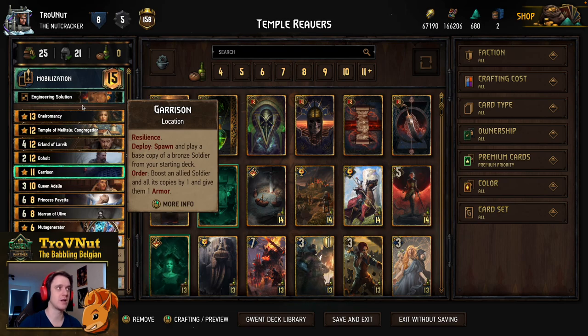I'll be going through each and every single card one by one in detail, but if you're not interested in that and want to go straight into the example matches you can do that using the timeline below. You can also find a link to the Playgwent website with this deck in the description, where you can import it into your own game. Do let me know what you think and don't forget to upvote, because all feedback is greatly appreciated.